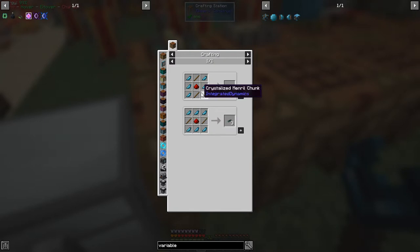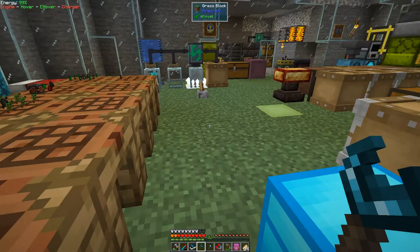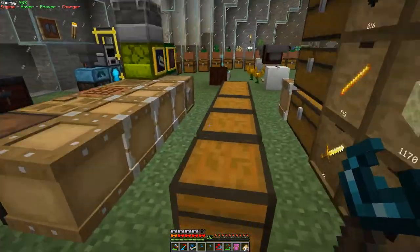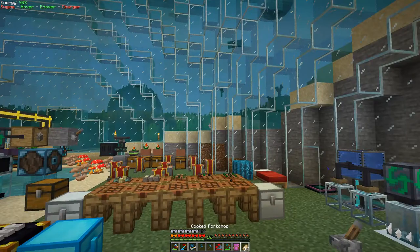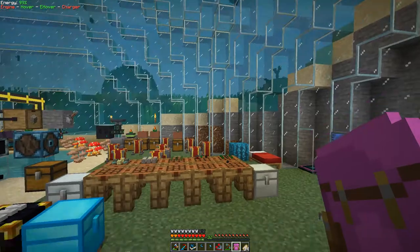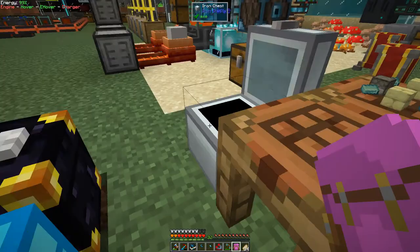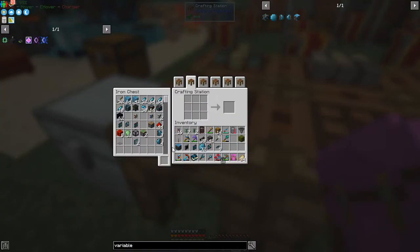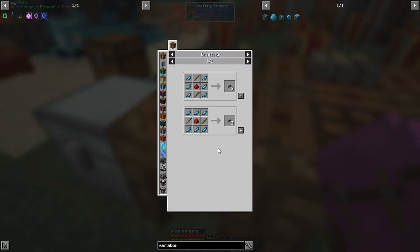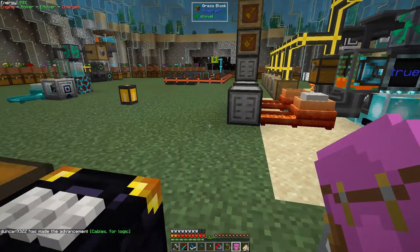It doesn't matter which way around it is, we can select either. I'm missing two sticks - let's go and get some sticks. I've probably got sticks in my backpack - I've got 52. Let's put those into the chest and then we can make up the recipe for these. Another three won't hurt. I got an advancement - cables for logic - I don't know why I haven't got that before because I've already done that.